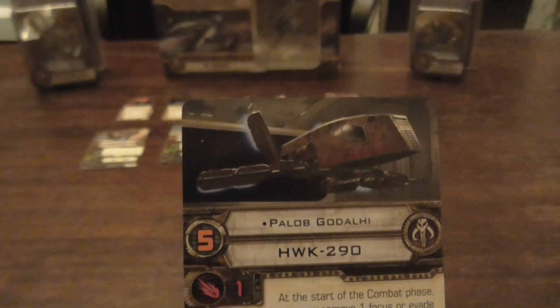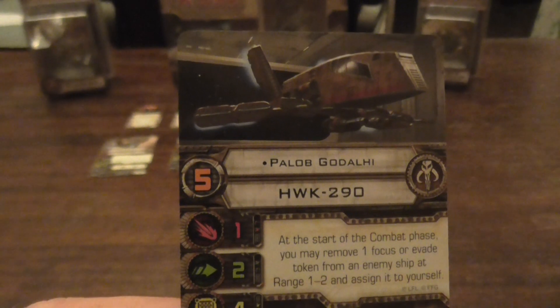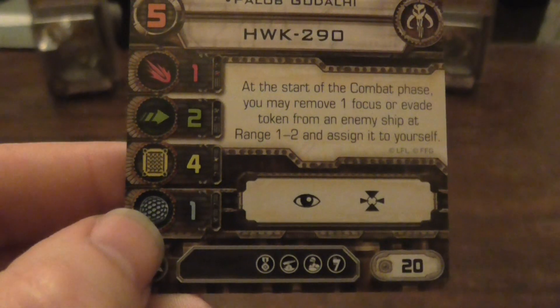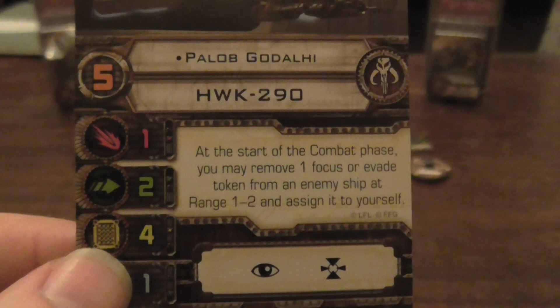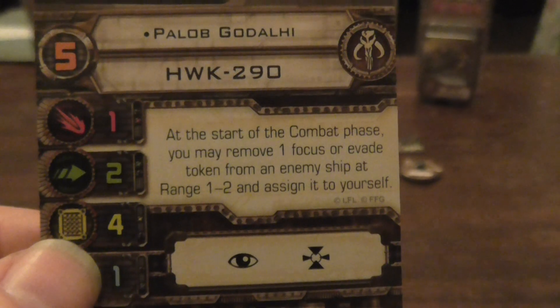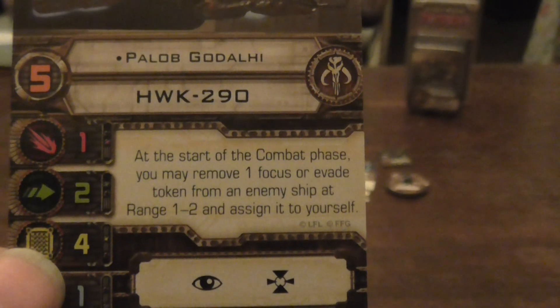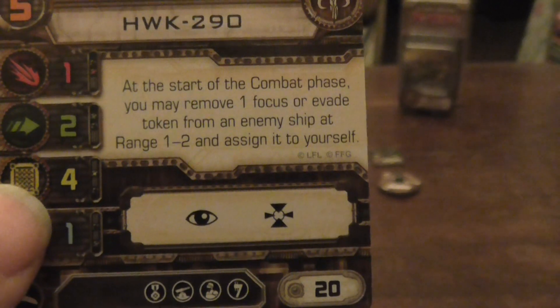The artwork on this next one is very nice. This one is pilot skill five — Palob, I think. Looking at the upgrades, it has the same as the other two except this one also has a veteran upgrade. His ability: at the start of the combat phase, you may remove one focus or evade token from an enemy ship at range one or two and assign it to yourself. That's not bad — you could steal a focus from interceptors. Give yourself a focus or even an evade, since this ship doesn't have the best defence. And that's for 20 points. I kind of like that one, shame the pilot skill is as low as it is.